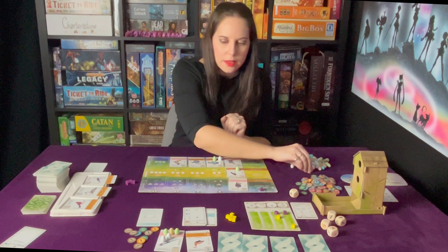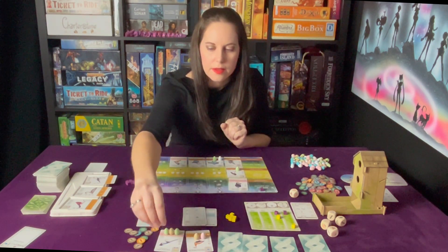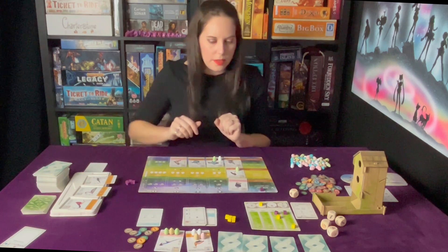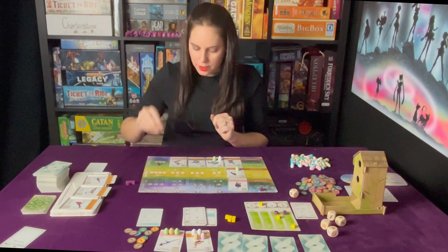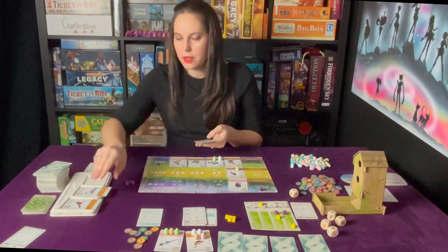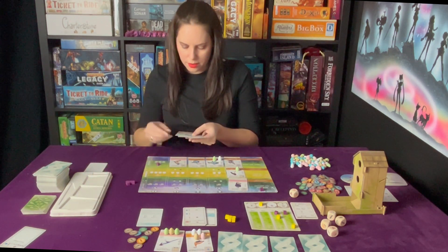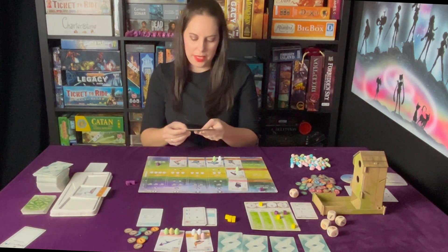Round three - they get more eggs and they gain one there. I would like some bird cards. Currently I can grab all three, except I don't want that one, so I'll take a face-down replacement.